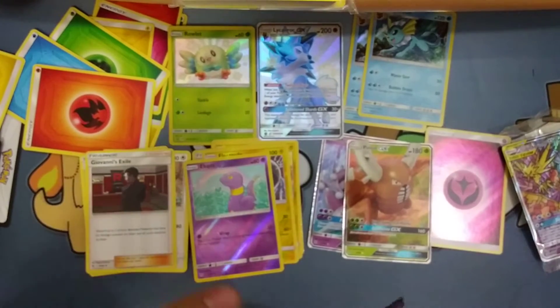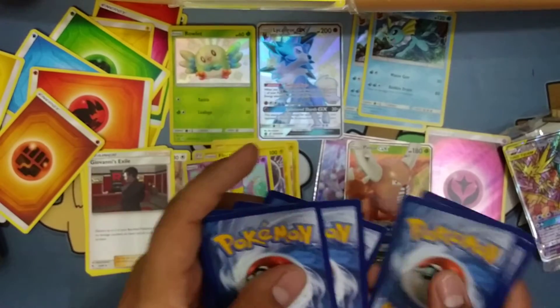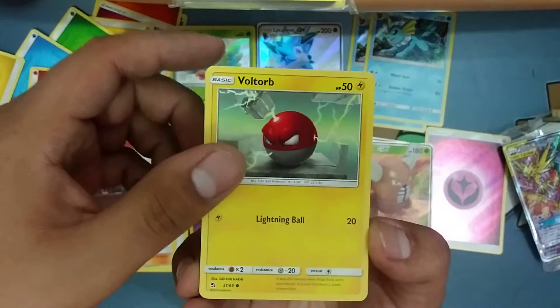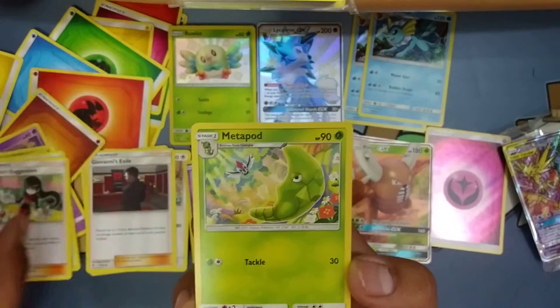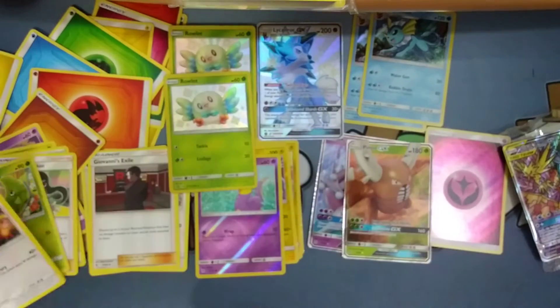Last pack — slow rolling the whole thing. We've got Voltorb, Pikachu, Ekans, Koffing, Paras, Misty's, Sabrina's, Metapod — hey, another shiny Ralts! And a Kingdra. Interesting first ETB.